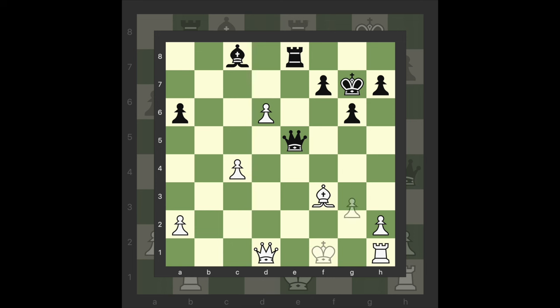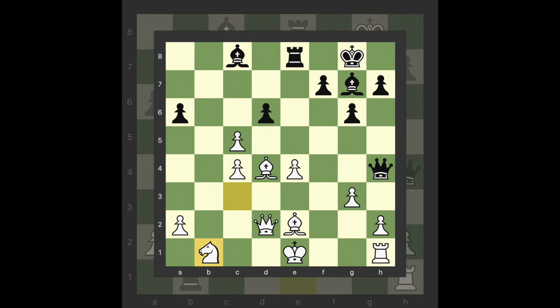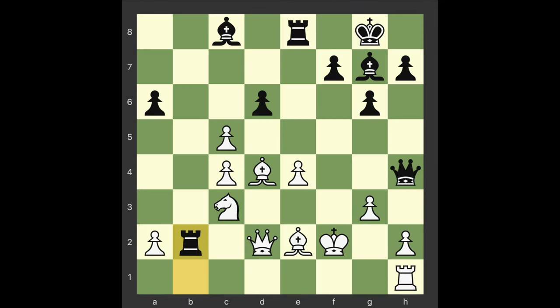And black seems to have nothing more than a perpetual. Rook takes b1 check King f2. 19 Knight takes b1 Queen takes e4 is now out of the question for white. Rook b2 — black moves one of the two attacked pieces with decisive effect, leaving white an exchange down. It's quite probable Kasparov foresaw this resource as far back as when he made his ninth move, as white's reactions are all very natural.